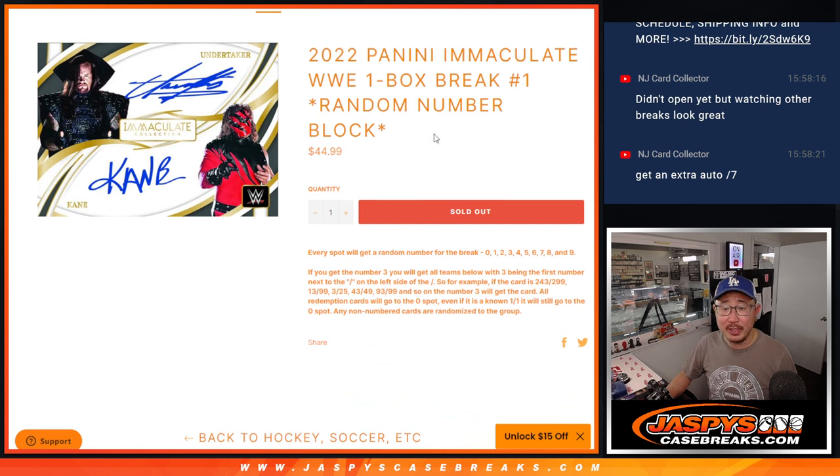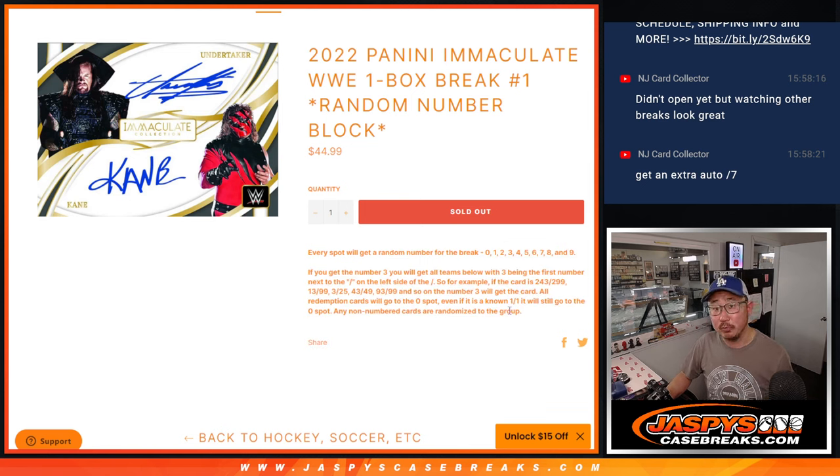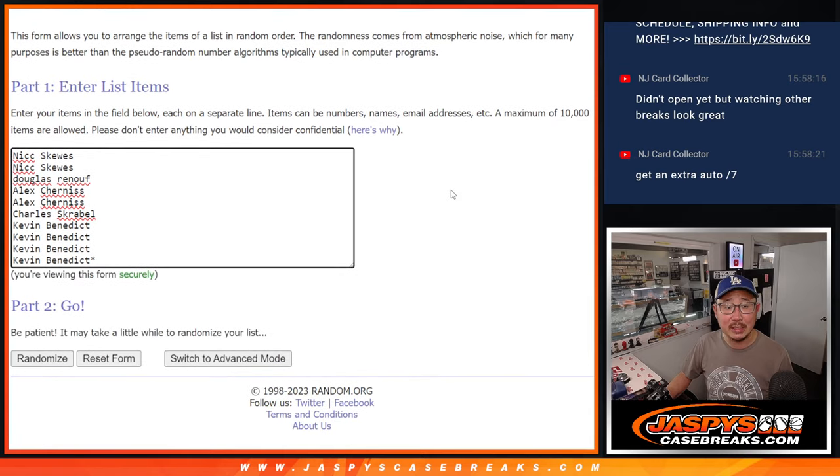You often see us do these RNBs, the random number blocks. When we do a filler, we'll pull teams from a break and those teams will be the serial number style. But this time, the entire box will be this random number block format. The instructions are right there if you're not familiar with it. Big thanks to this group — I think this group's familiar with it.